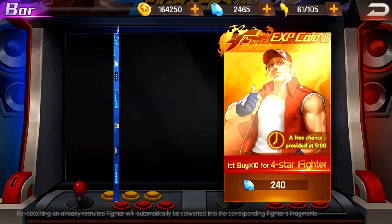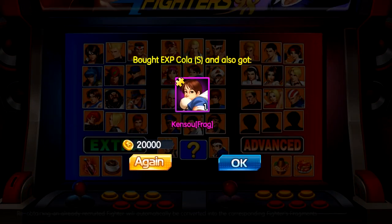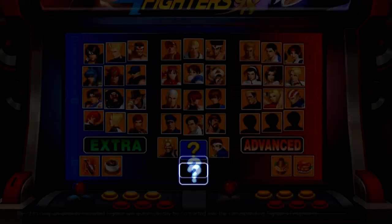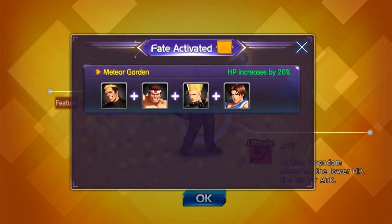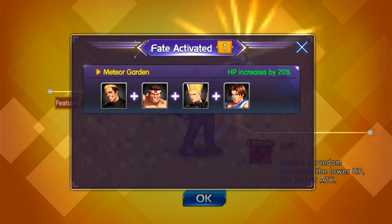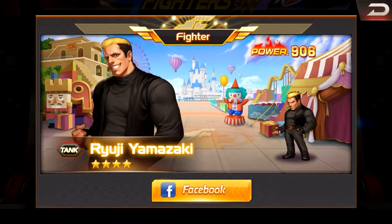There is a gacha system built into the game. You'll get free rolls throughout the day. Do I have enough to do a ten-pull? Let's do a ten pool, everybody. Got a bunch of frags and I got Yamazaki. If I use Yamazaki, Benimaru, Kim, and Daemon together, I get HP plus 20. So that's actually pretty cool — there's a team synergy bonus system.